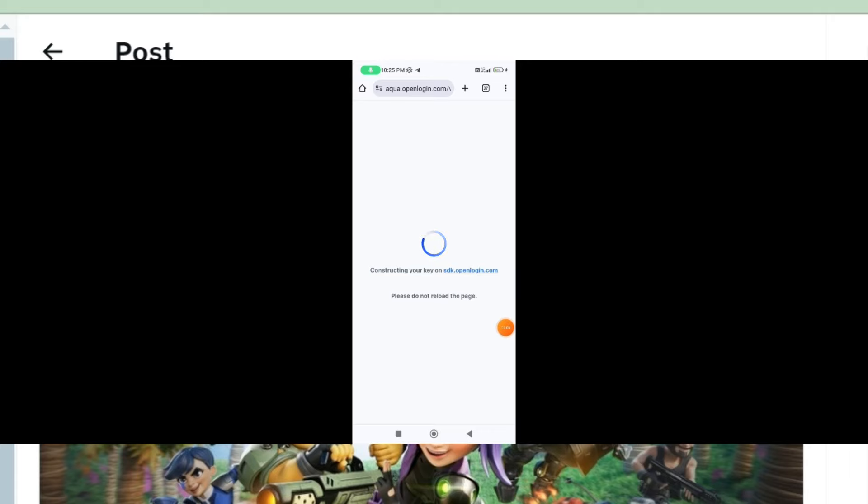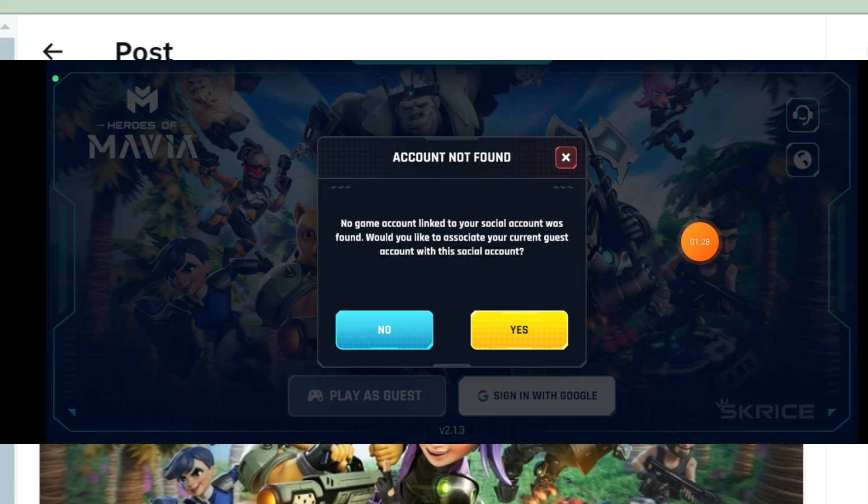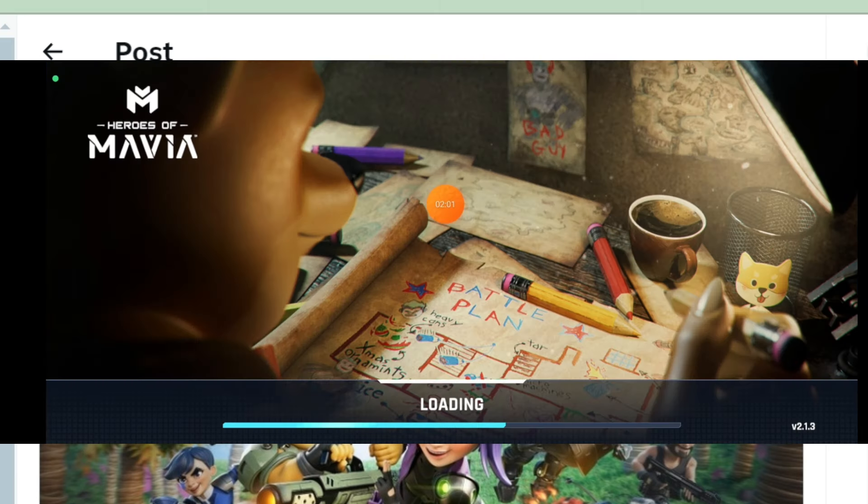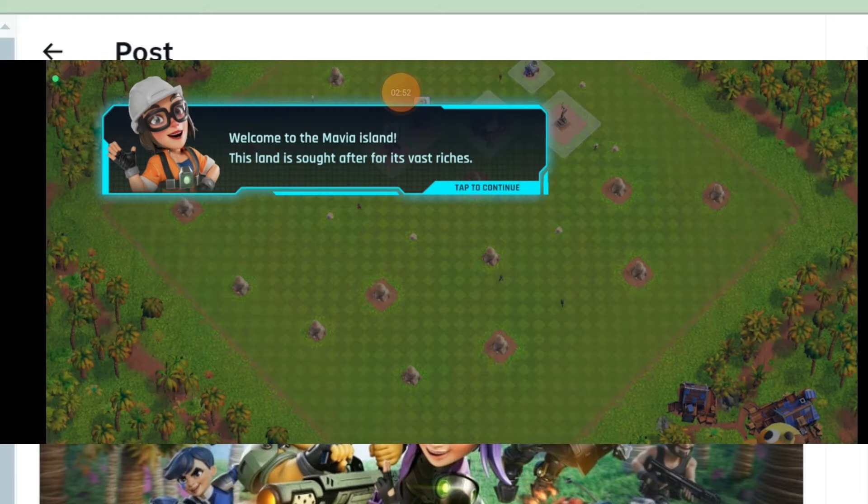After four to five minutes your account is connected. Click on the yes button and another interface will appear. Click on the yes button again — accept all the privacy policies, no problem. Click on the accept button. After you click accept, the game starts loading. This also takes about five minutes, so wait for the game to fully load.